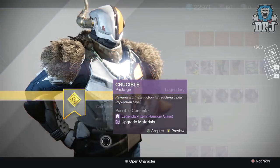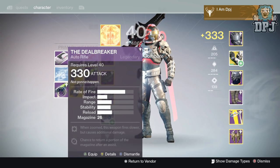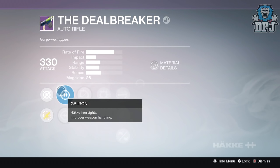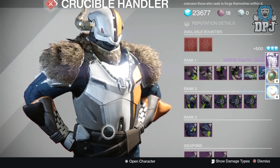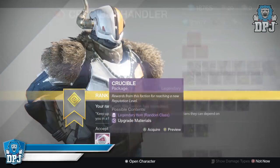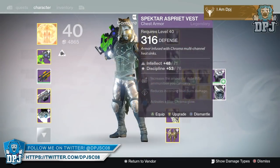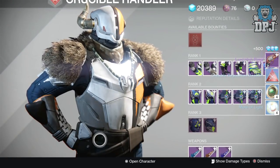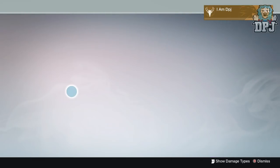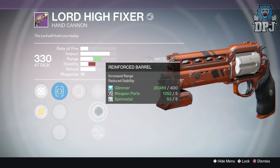Crucible rank 31 gave me the Dealbreaker auto rifle — the roll isn't bad, with Focus Fire and Partial Refund at 330 attack. Rank 32 gave me a cloak again — screw you, Shaxx. Rank 33 gave me a Dream Eater ship and an S3 Vest chest armor, neither particularly good. Crucible rank 34 gave me the Lord High Fixer again, this time with Partial Refund and Third Eye — not a bad roll.